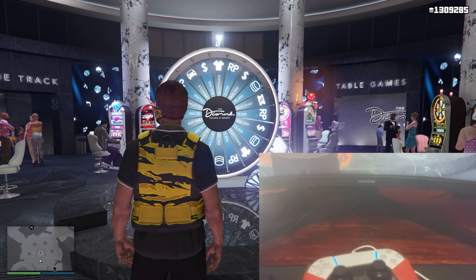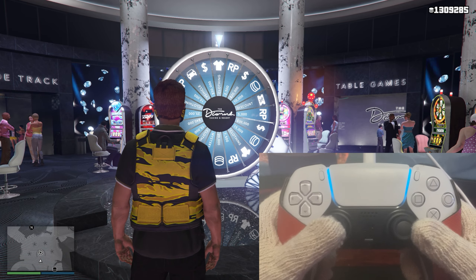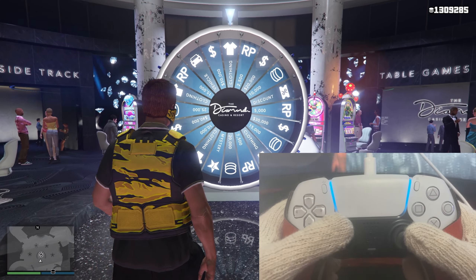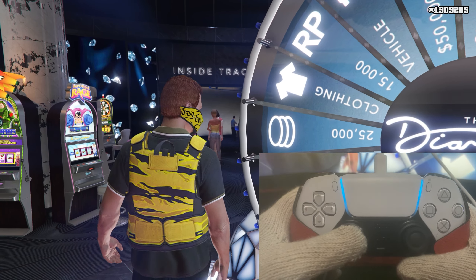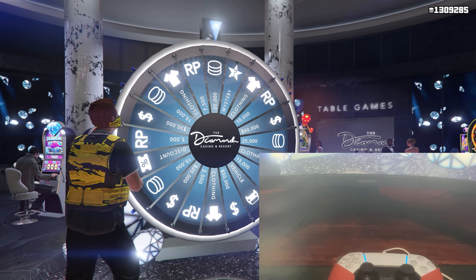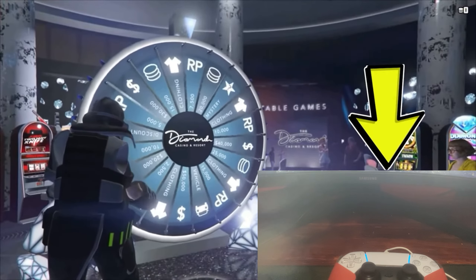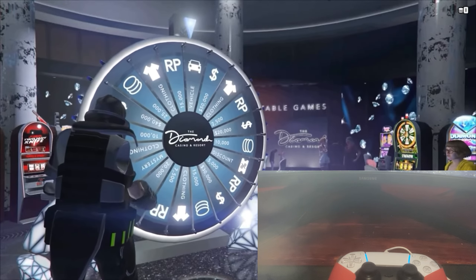Alright, so you can see on the bottom right-hand corner we have the view of a PlayStation 5 controller. Any controller works as long as it has a joystick. What I like to do — everyone has a different trick but I like to wait until the character actually puts his hand on the wheel, and right when you see that, you want to count to three Mississippi, or three seconds. Then right after that third Mississippi, you want to slowly — very very slowly — push the joystick down. That way the wheel spins slowly and you have a higher chance of getting it on your first attempt.